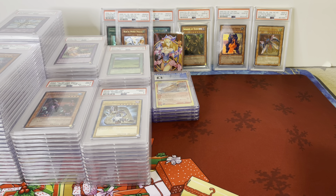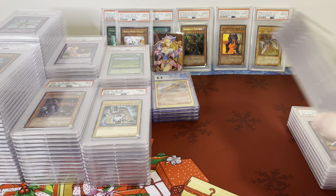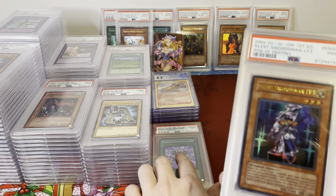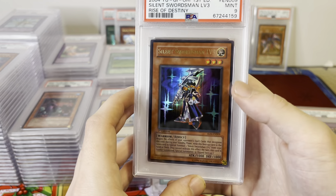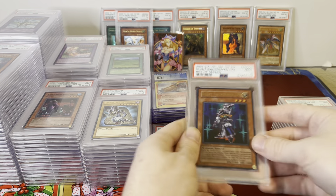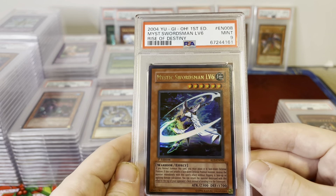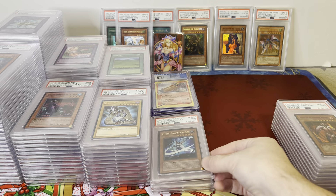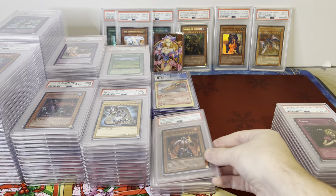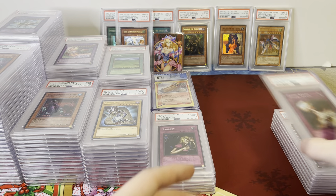Everything else is either from Rise of Destiny or Soul of the Duelist. Monster Reincarnation PSA 9. Silent Swordsman Level 3 PSA 9. Mystic Swordsman Level 6, very cool, PSA 9. Thestalos the Firestorm Monarch. Tragedy Super. Divine Wrath, Super Rare.